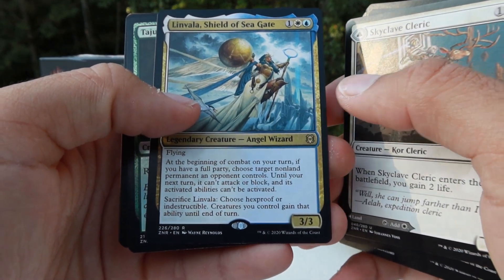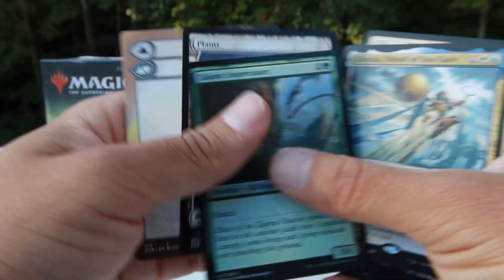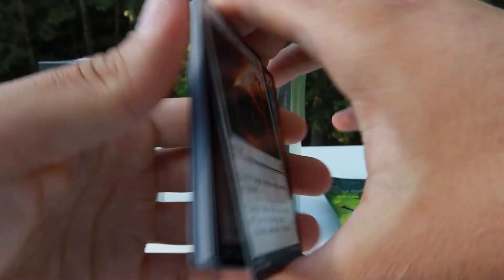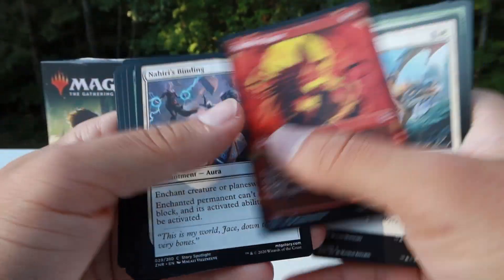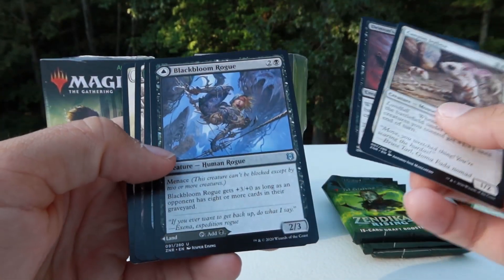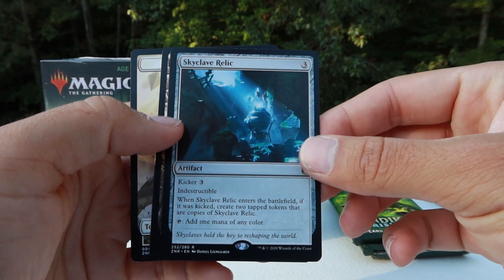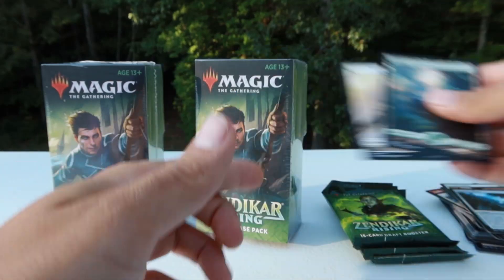Linvana, Shield of the Seagate, and a foil common. Not too great so far — if I was playing in a pre-release I wouldn't be too happy. We keep going, we keep trudging on. Showcase. Skyclave Relic — this is a very good card. That will definitely be going in one of my commander decks. Or if I get more, I'll put them in more commander decks.